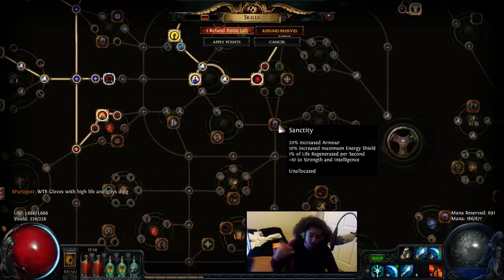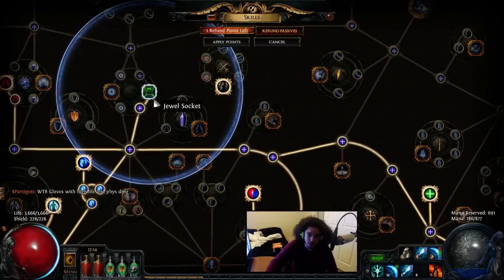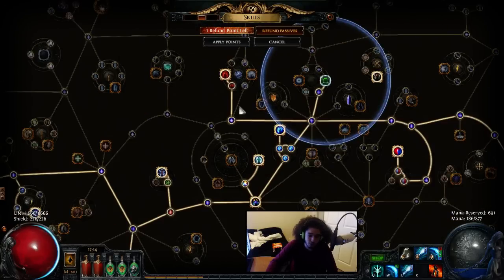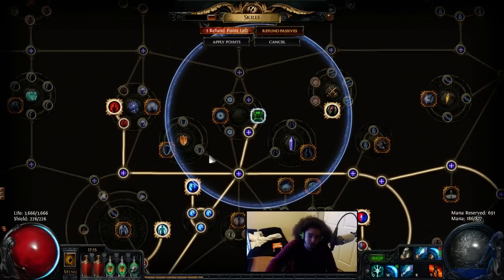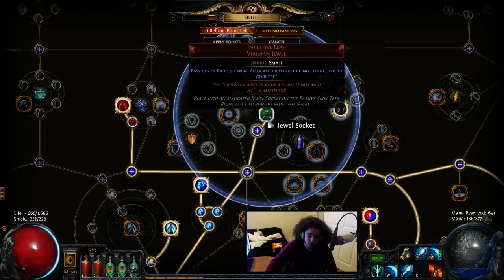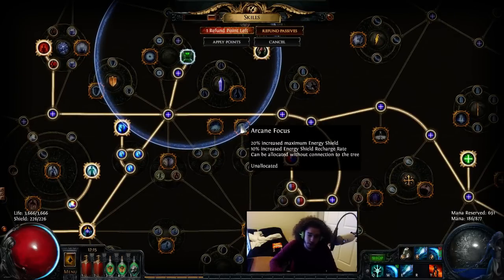Worst case scenario, I pick up Deep Thoughts to help me run Clarity. I get mana regen gear, and now I can run Arctic Armor. But here's the cool part — I can run Discipline and actually make use of it. So if I spec downward here and grab Sanctity for 1 point, which gives 10 Strength, 10 Intelligence — the intel goes into mana, 1% life regen is not bad at all, and the 10% maximum ES helps Discipline. Along with using Intuitive Leap, I come across to grab Dark Arts, which gives 8% cast speed while dual wielding. And then I can skip the duration node here, so the two points I essentially spent have been bypassed. The duration node gets swapped for the intel node, and the dex node gets swapped for the Dark Arts node.